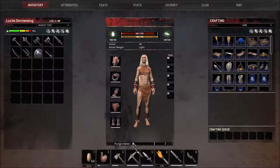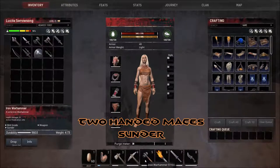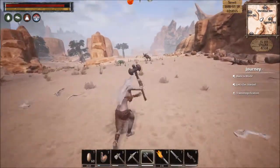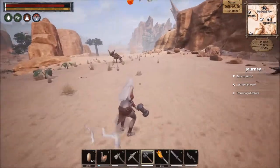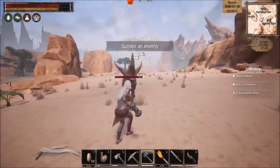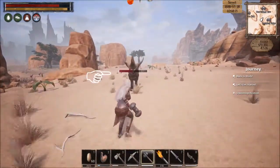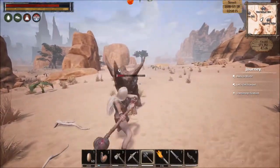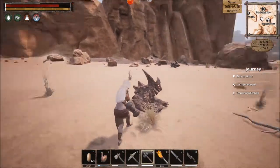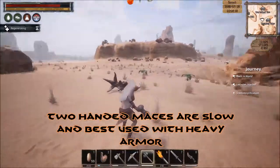Up next, let's try another two-hander. This is the iron warhammer. If you look at it, it's mid-grade sunder. Now this one's a little bit weirder to use. It's very slow, but when you get in a heavy attack, it sunders — which breaks down their armor, making them easier to damage. It's also very slow, as you can see. I got hurt fighting there because it was a slower weapon.